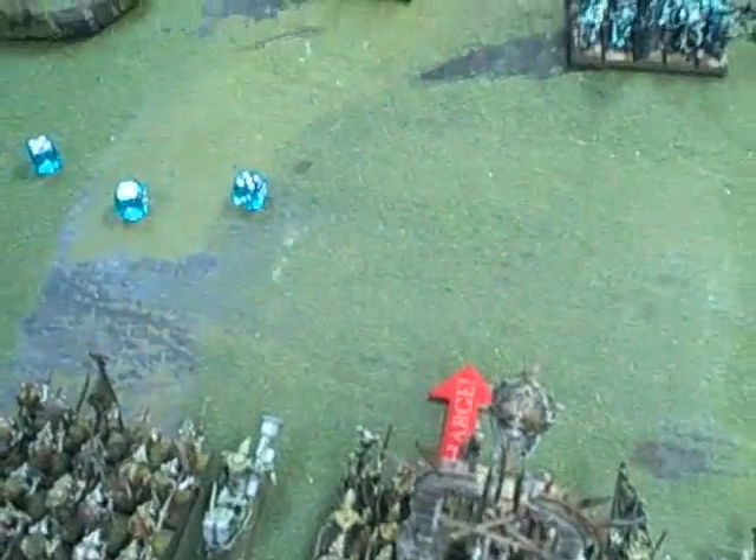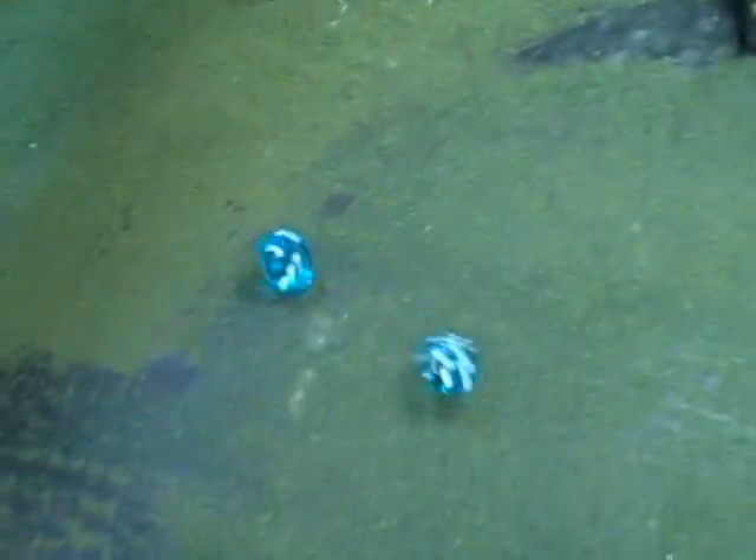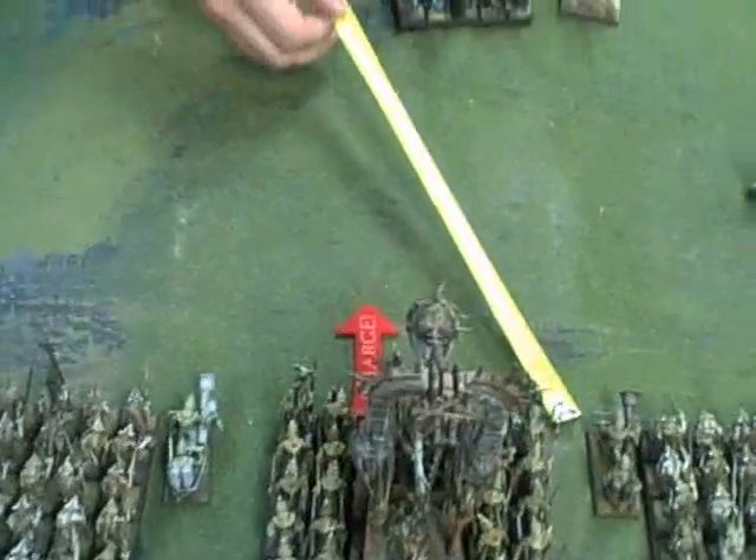These guys would normally be required to make a panic check. However, the Blackguard are immune to that. The Skaven did it anyway — the subtitle says Blackguard but it really comes out as squeak squeak. Anyway, these guys move directly towards them, ending up wheeling about five inches to something like this.